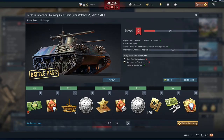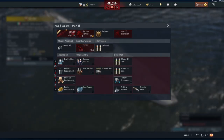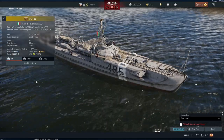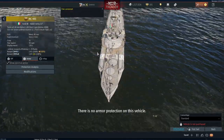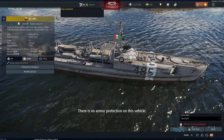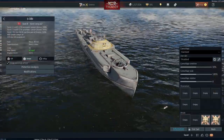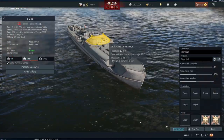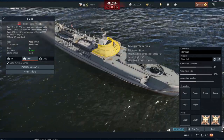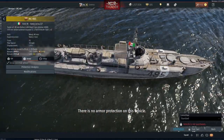Once the MC485 is researched further it should improve, since the modifications are unlocked but not yet applied. As for armor, it's actually completely unarmored — I thought at least part of it would have anti-fragmentation armor like the German S-38B. The German one does have anti-fragmentation armor, so I'm not entirely sure why the Italian one doesn't, especially since the dev blog specifically mentioned some armor around the hull.